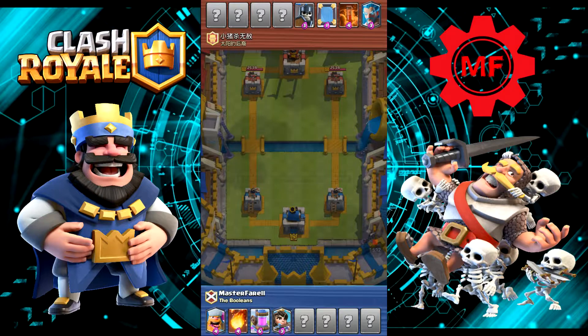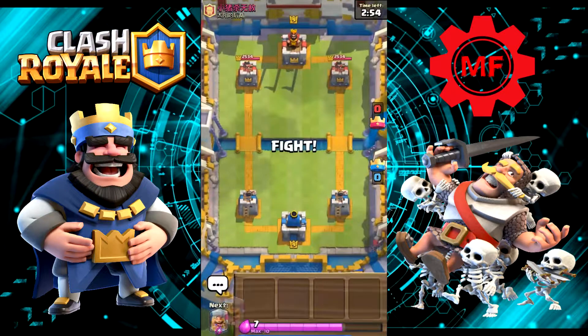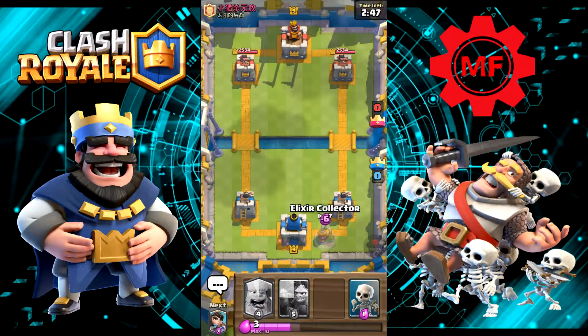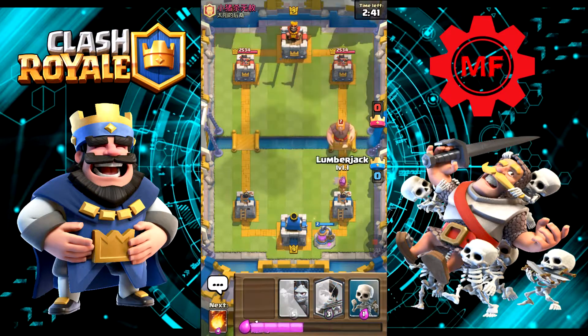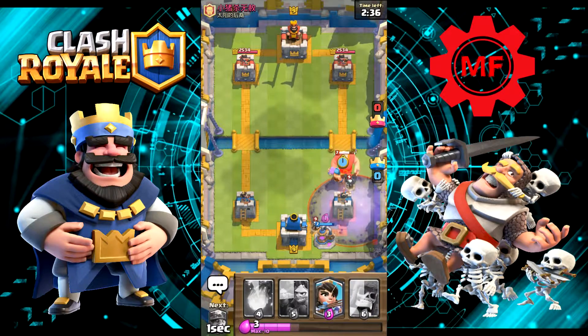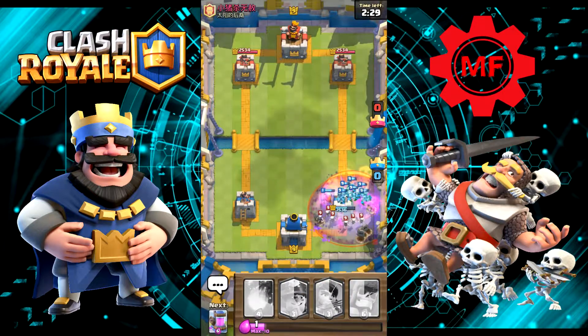What's the fourth card you're gonna give us? He gave us Minion Horde and regular Skeletons — which no one wants, apparently. Let's put the Lumberjack down and some Skeletons. Minion Horde, go down — that tower is gonna take a real beating. I was not expecting the Graveyard, honestly. Okay, he got one hit.